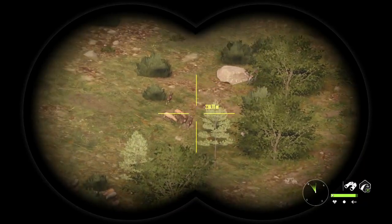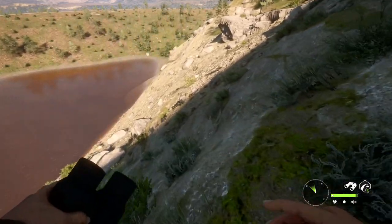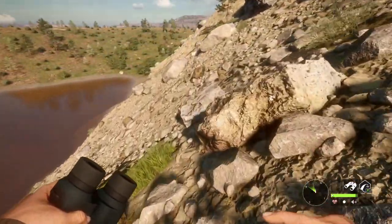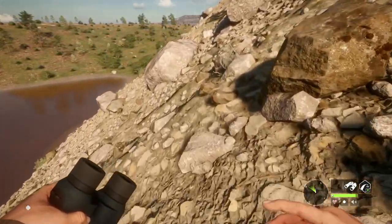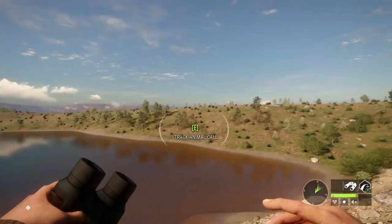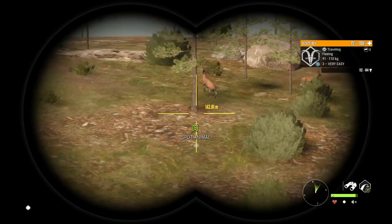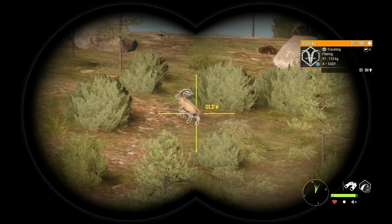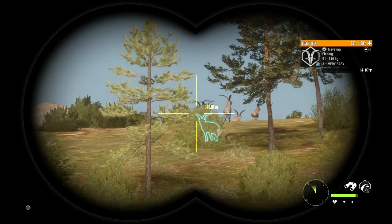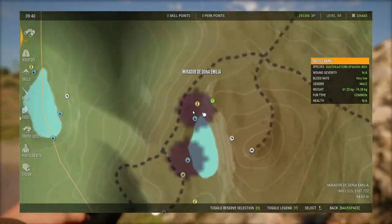For the classes in general, these Ibex are a class 4 animal, which means you can use anything like the M1, the 7mm, the Rhino, the 6.5 — which actually comes with the Quattro Cleaners. I'd highly recommend trying that gun; the sound is amazing and the accuracy is on point. It's a little bit weak, but for class 4 animals it will bring down the Ibex very quickly. You can also use the new .303, the .243, the .270, buckshot from shotguns, 420-grain arrows on bows, and 420-grain bolts on crossbows.